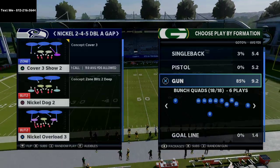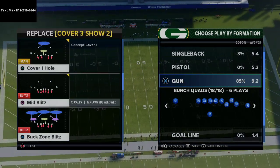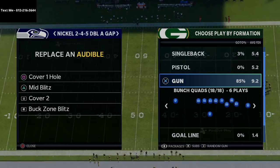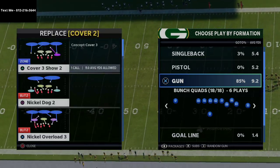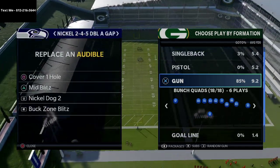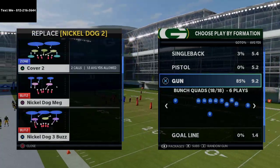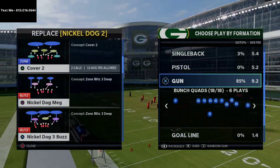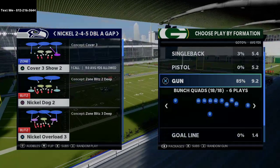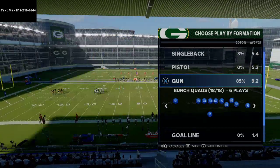I'm going to show this out of the two-four-five double A gap, using two different types of zone blitzes: a three-deep three-under zone blitz and a two-deep four-under zone blitz. We'll look at nickel dog two and buck zone blitz — sending a blitz from a cover two shell and from a cover three shell. We'll start in mid blitz and then graduate to other coverages.